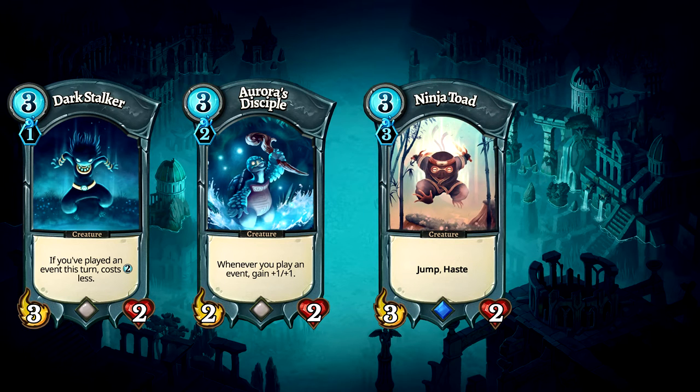Ninja Toad is personally one of my favourite blue cards. A decent body with incredible mobility due to the combination of the jump and haste mechanics. This sneaky toad has tremendous utility — he can collect furia, kill an enemy, and even cause a bit of chaos on the board by hopping around. His only drawback is the steep cost of three lakes, but it's a fair one for such a versatile creature.